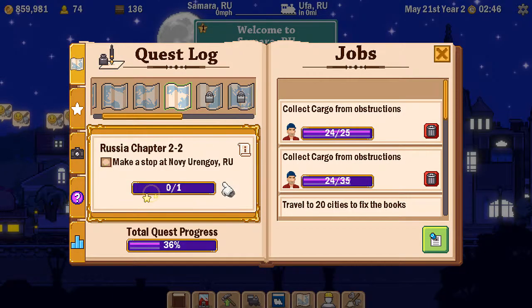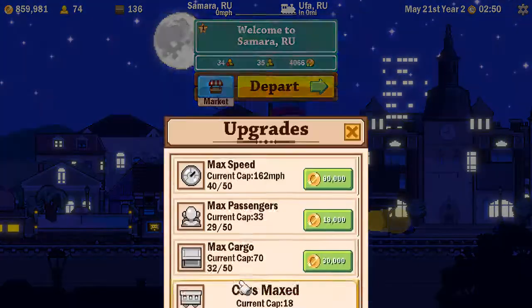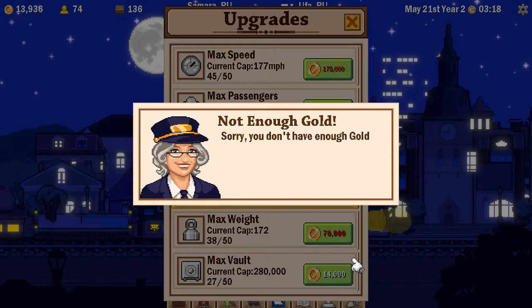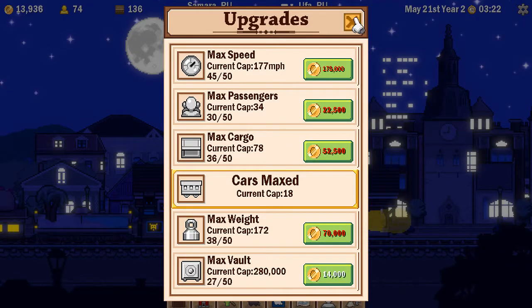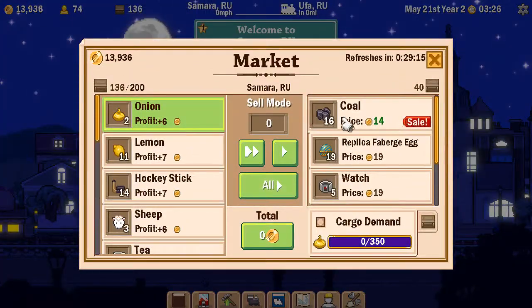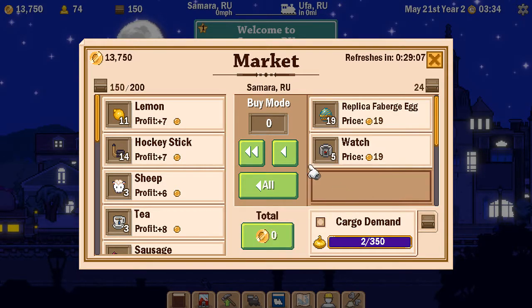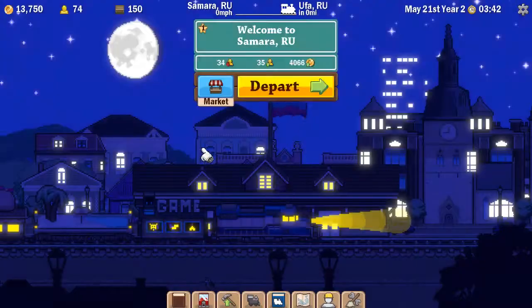That completed the quest and gets me 9,000 in gold. Going back to my upgrades — my current speed is 212 — but with the money I've got I should be able to upgrade a load of things, including my speed. That's taken most of my money. I also want to upgrade my maximum cargo, which is relatively cheap, and the maximum weight I can carry. I ran out of gold, so I hadn't done any upgrades while grinding. I've delivered very little cargo to Russia so far, but I can currently carry 200 cargo.